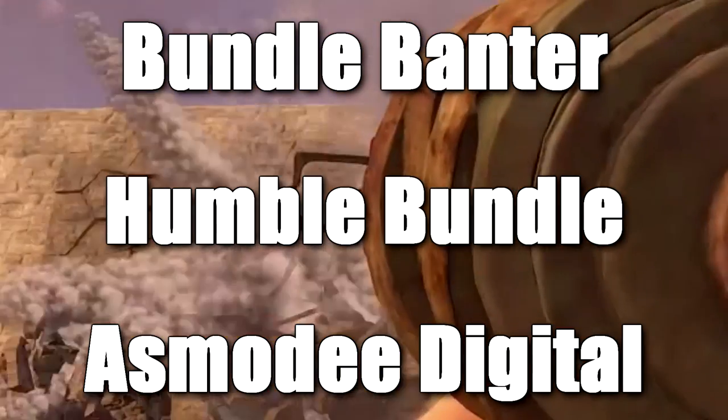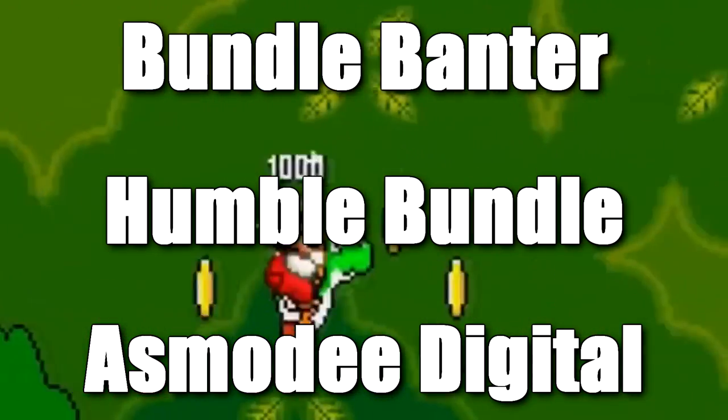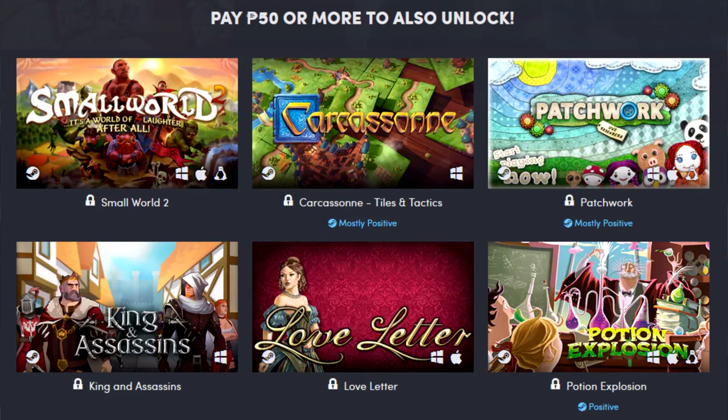Wow, it has a lot of content in here. Most of it is DLC, so I won't go through the tiers exactly as they are. Basically, I'll talk about the game and its DLC in the same stretch, so take a good note of the tiers. In the $1 tier, we've got Small World 2, Carcassonne, Chakazon Tiles and Tactics, Patchwork, Kings and Assassins, Love Letter, and Potion Explosion — all for $1, not too bad.